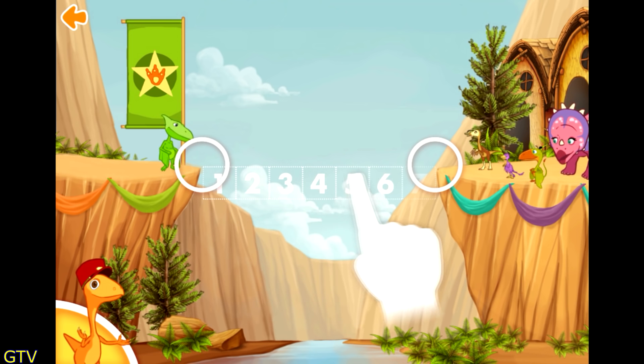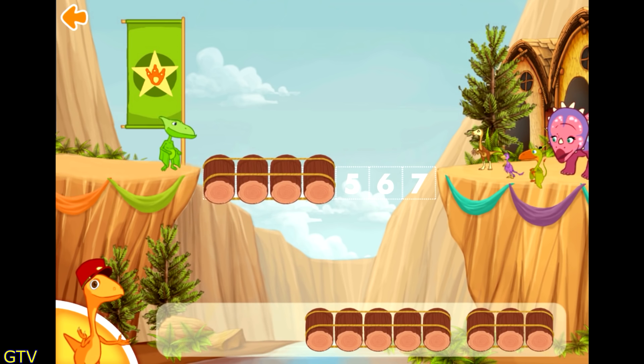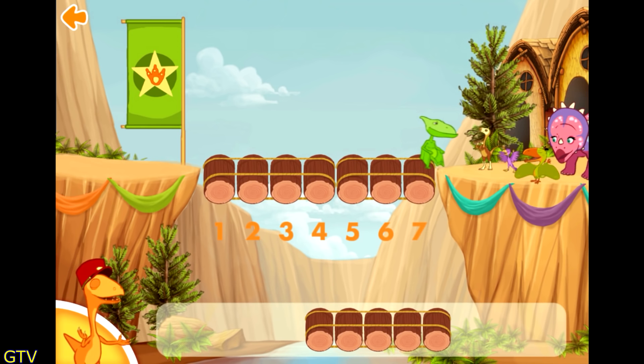Measure the distance. We need to make a bridge that is seven rocks long! We need two sets of rocks that together will be seven! You did it! The bridge is finished!